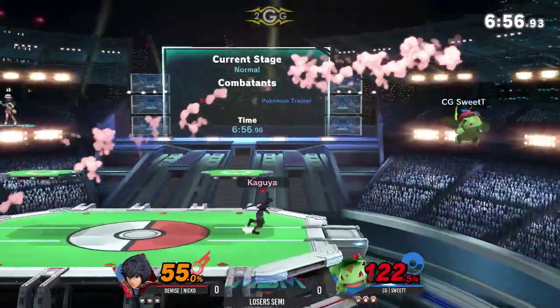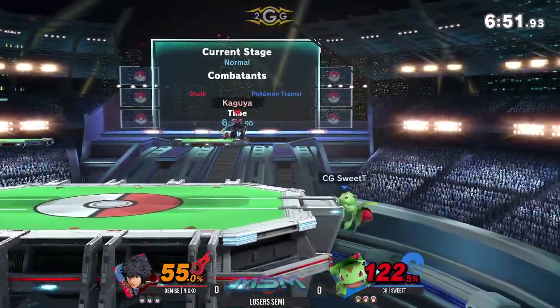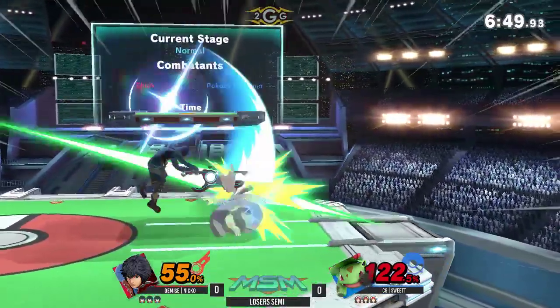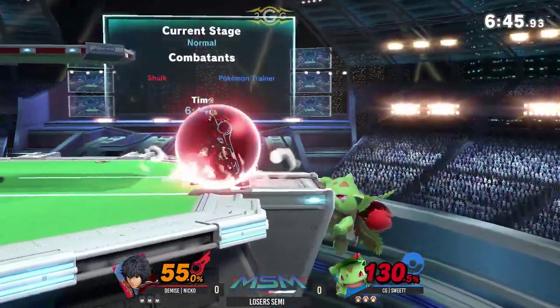Ivysaur's trying to put in some work, but he's really fishing for these dash grabs. They're really punishable with Ivysaur's tether grabs — it's really slow. I know the reward he gets from like down throw up-air into fair is crazy, but Niko's not really falling for it.